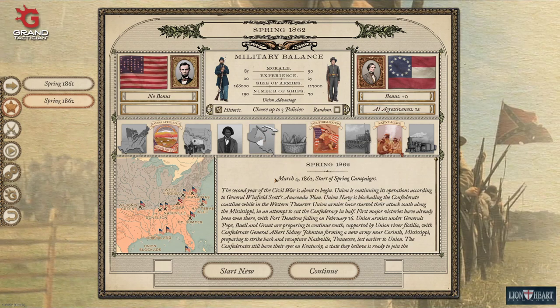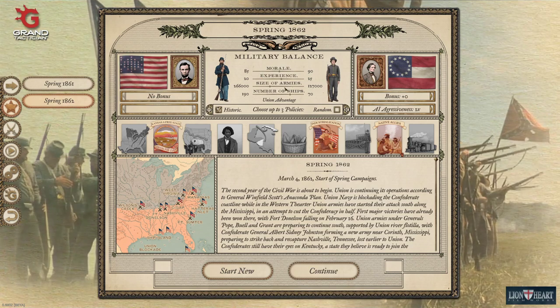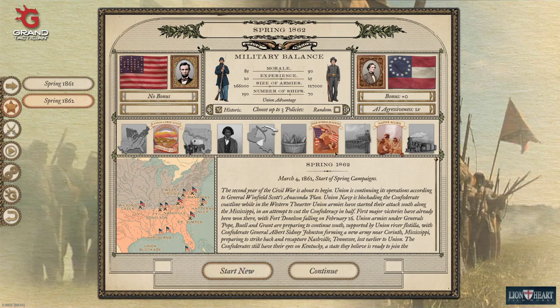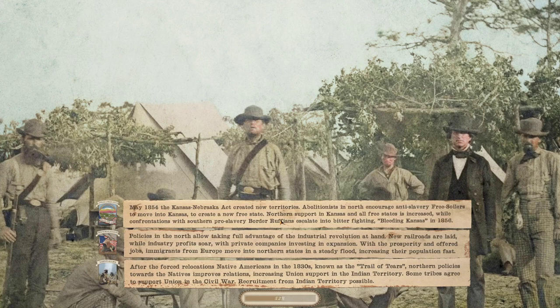So Spring 1862 — you can see the size of the armies to start. I want to take an army into the field and show you how you move armies and how you can switch corps between armies. For example, I could take a corps from the Army of the Potomac and send it west to fight with Grant. After a couple of hours of playing this game I can already say it's the best civil war game ever made. It'll be available to everybody on August 21st on Steam.